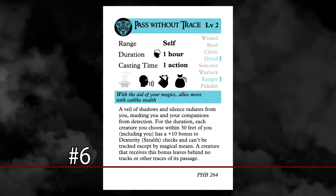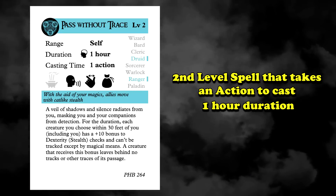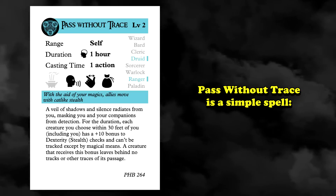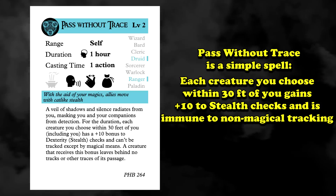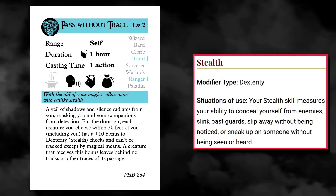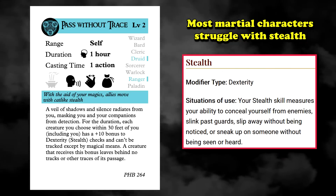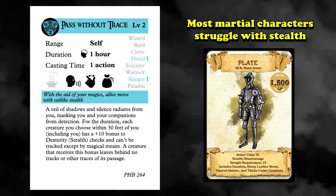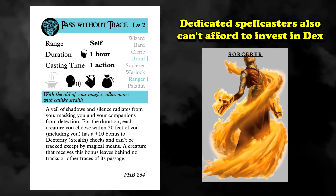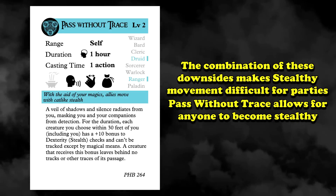Sneaking into the number 6 spot, we have Pass Without Trace. This is a second level spell which takes an action to cast and has a one hour duration, so long as you keep concentration. Pass Without Trace's effect is quite simple: each creature you choose within 30 feet of you gains a +10 bonus to their stealth checks and are immune to non-magical tracking. Stealth is a tricky aspect of Dungeons & Dragons. A lot of martial characters are very poor at stealth due to the disadvantage their armor imposes, while the dedicated spellcasters don't have the spare stats to invest in dexterity.